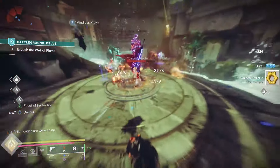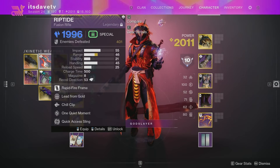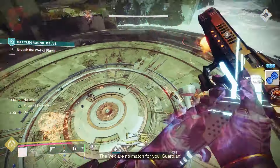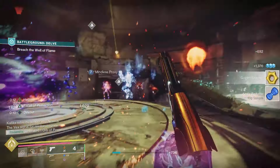Any weapon with Headstone is going to be pretty good, though — just keep that in mind. If you want to do the Special Weapon route, any Fusion that can come with the Perk Chill Clip is fantastic. Riptide is a very easy one to get your hands on if you have some Crucible Engrams lying around. You can also craft the Deliverance Fusion if you'd like.